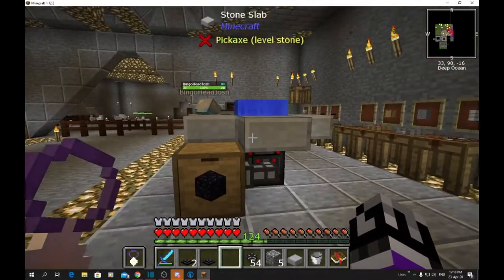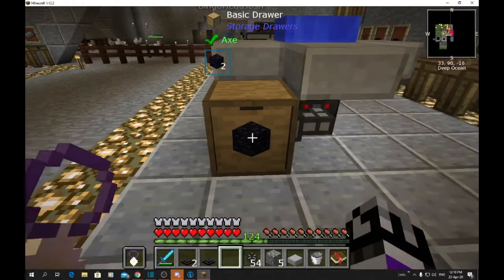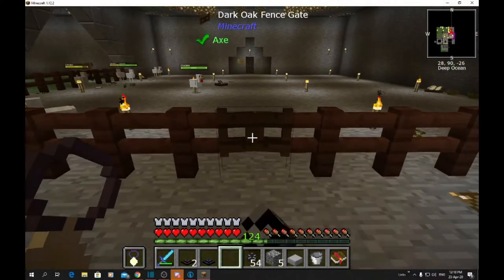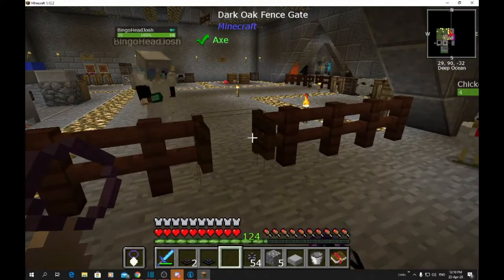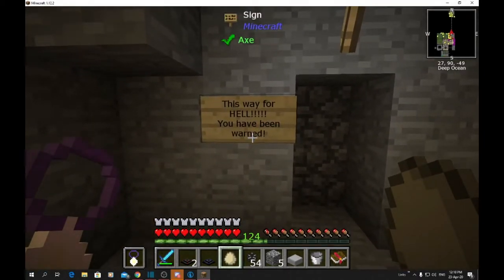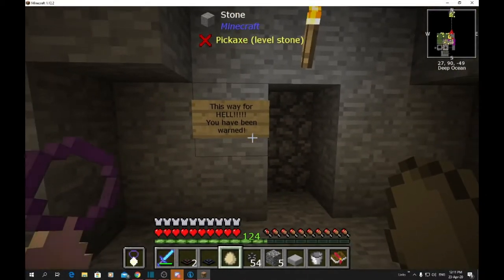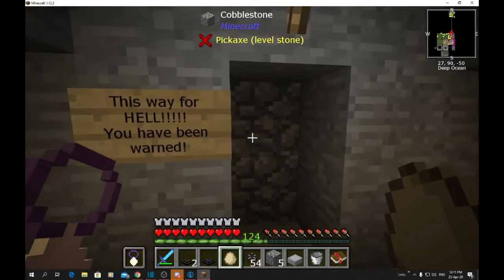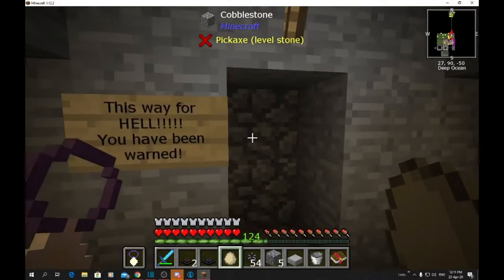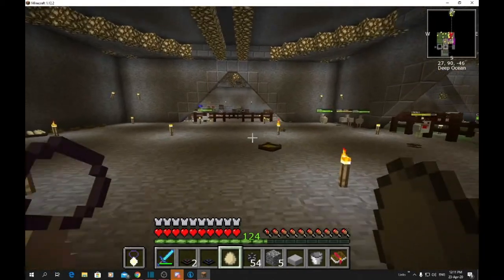This setup is handy because you don't have to keep placing water, dropping lava in, and mining the obsidian manually — it just does it all for you. And you can hear a ghast in the background — yes, we have made a hell biome all the way down here. We made the hell biome using various machines, sand and blaze rods, and it took us two days to work out what we had to do. We'll show that as well.